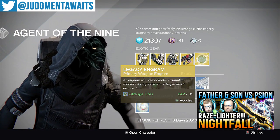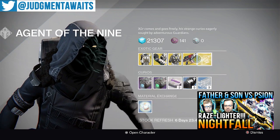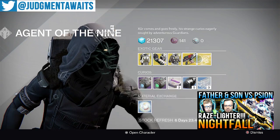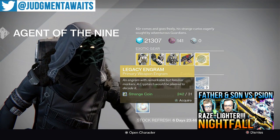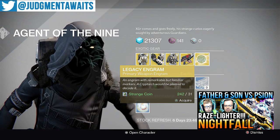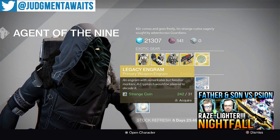We've got Legacy Engrams. Remember, if you buy a Year 1 version — like the Year 1 version of the Suros — you could then use your marks to buy the Year 2 version. So the only reason to use strange coins to buy Legacy Engrams is to be able to get the Year 2 version.